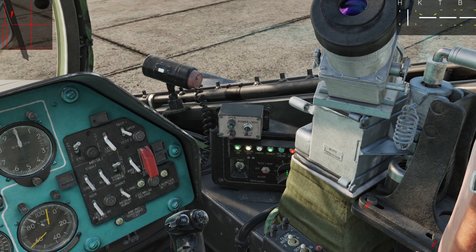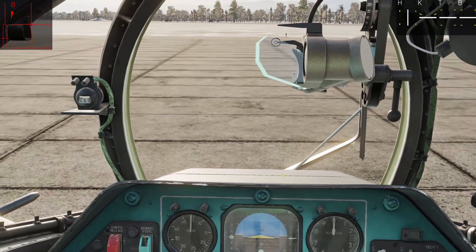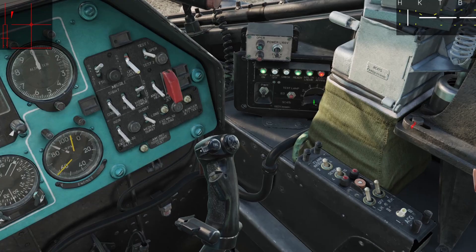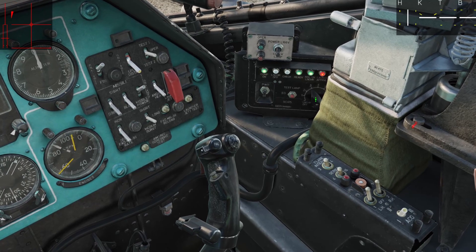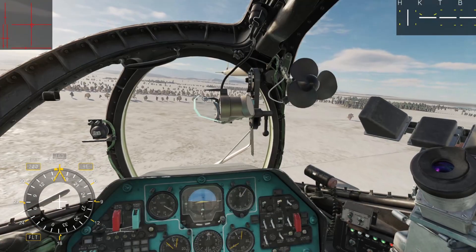Back in the front seat, we can select a missile station and look for the green light, indicating that a missile is located on that station. I highly recommend mapping this control for ease of use. Once the system is powered and a missile is selected, you will receive the following feedback. Now we're ready to engage.